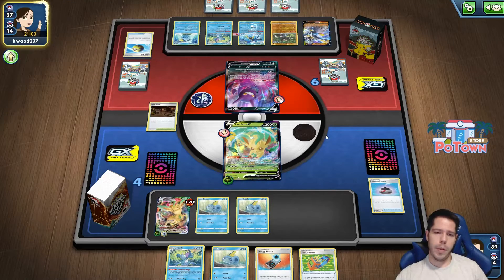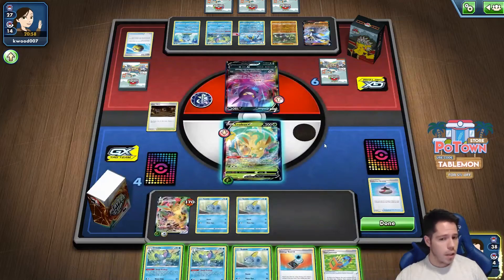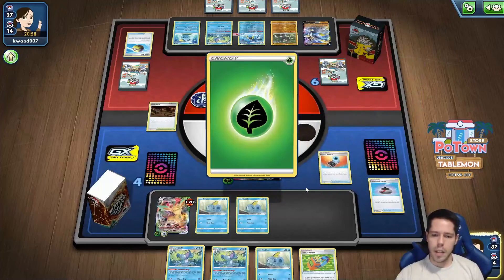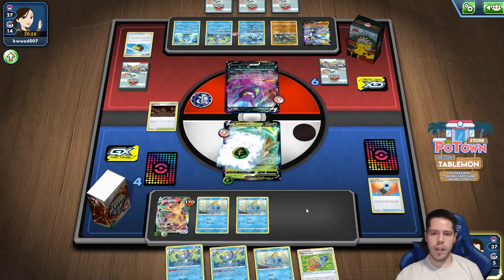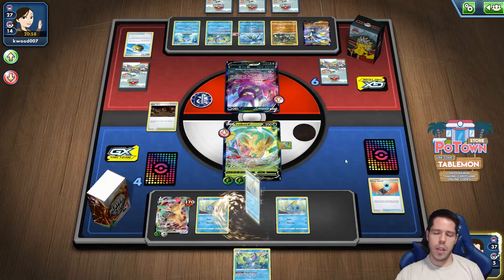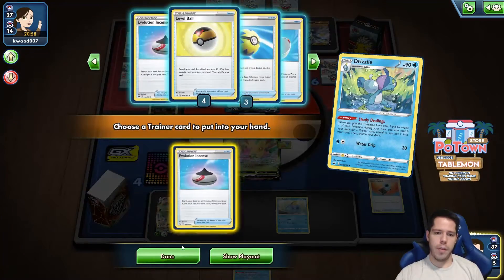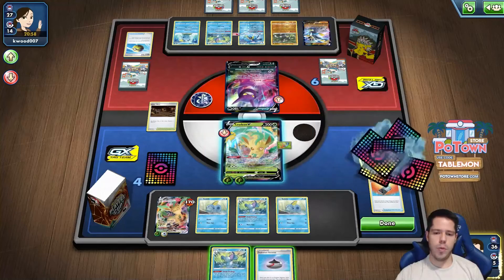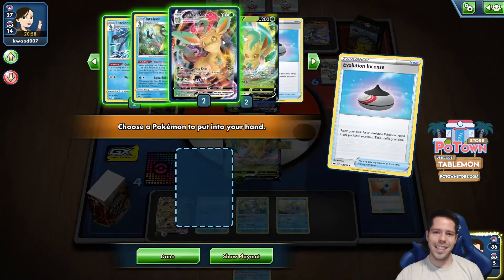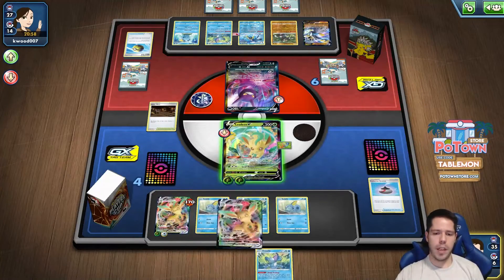Here's another Sobble getting benched. Double Drizzle — that is very nice. We'll grab the Grass, attach it, bench the Sobble, and play Drizzle for an Evolution Incense for the VMAX. Actually, I can just knock out the Urshifu — that's the best play. I got the absolute best top deck I could have hoped for, so we're going to evolve.